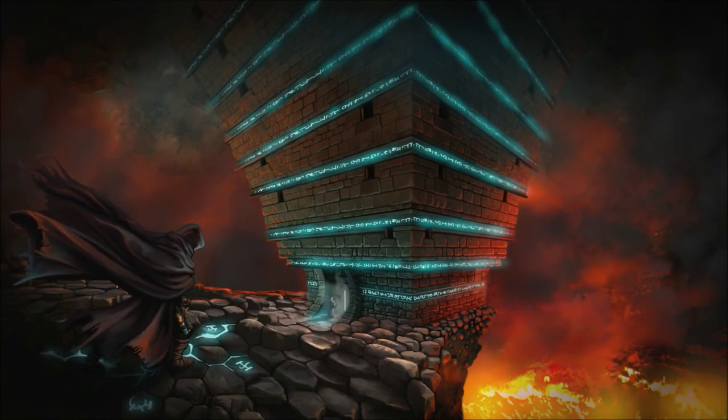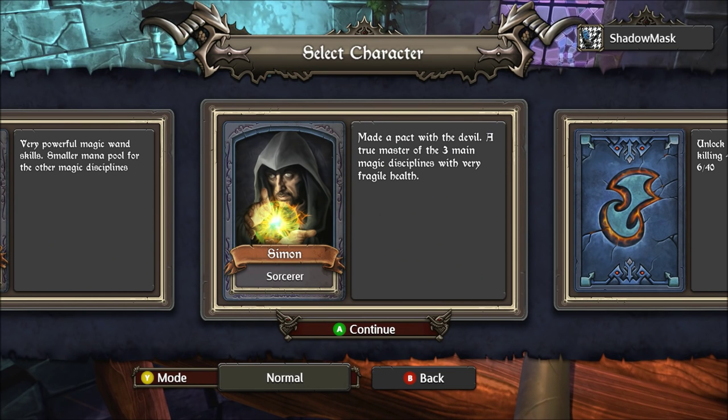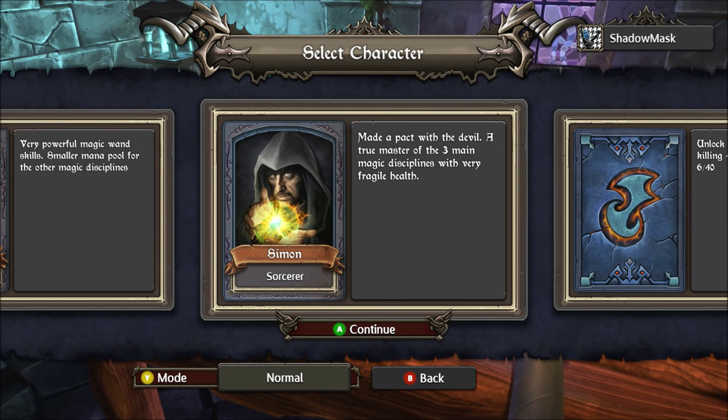The premise is rather simple: choose a character from a selection of rogues — more become unlocked as you progress — a level of difficulty, then dive right in.